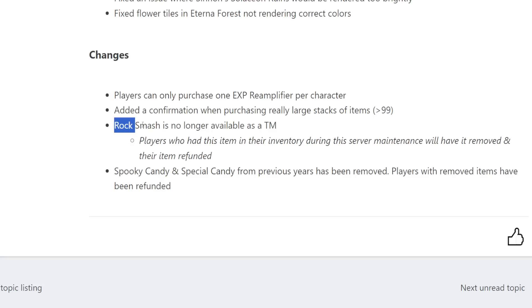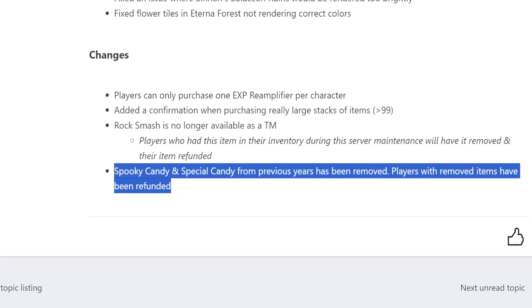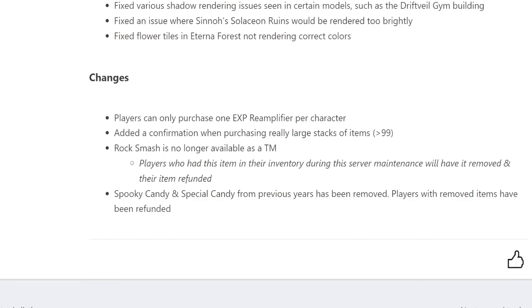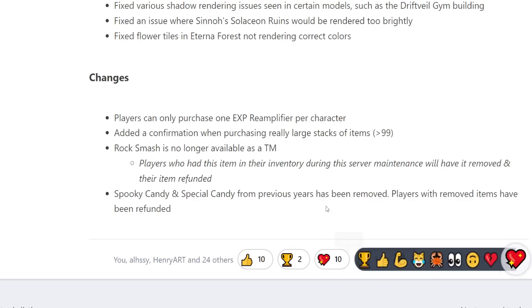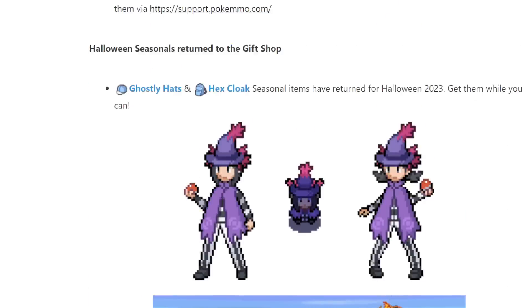Rock Smash is no longer available as a TM; players who have this item in their inventory will have it removed and their item refunded. Spooky Candy and Special Candy from previous years have also been removed — players with these items have been refunded. I definitely had some of these, so I'm excited to see how I get refunded.